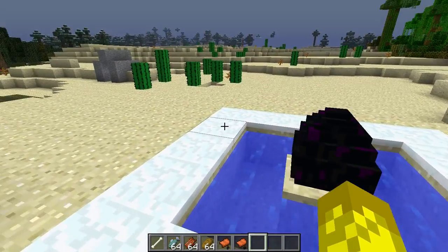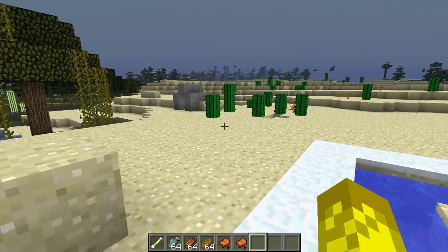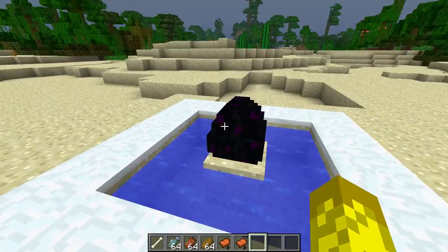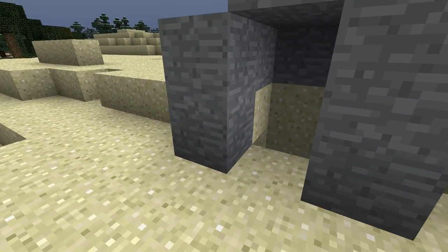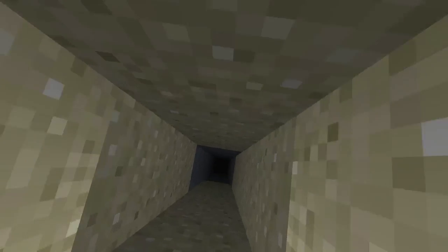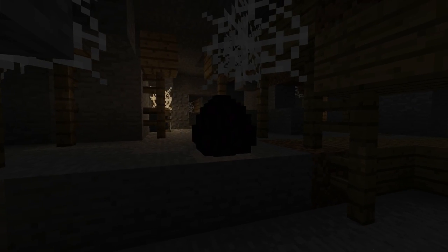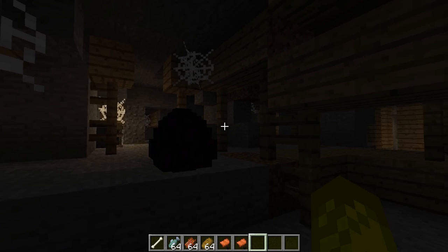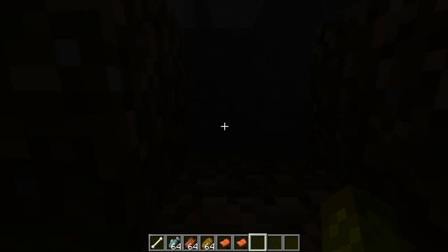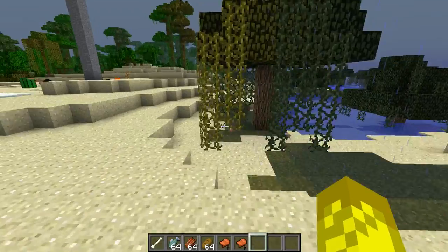Then we have the Water Dragon — you could place snow or water around it to get the Water Dragon, and it will grow into a Water Dragon. Then if you come down here you have the Ghost Dragon, which will turn into a Ghost Dragon, which has a really cool effect that I'll show you guys in a minute.